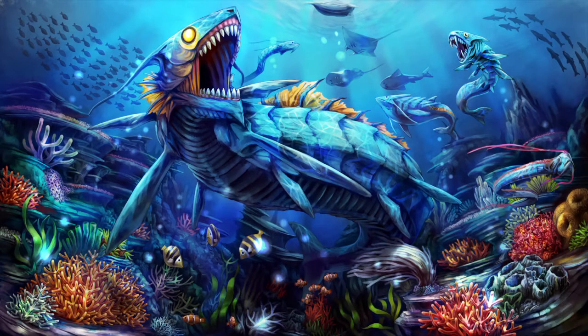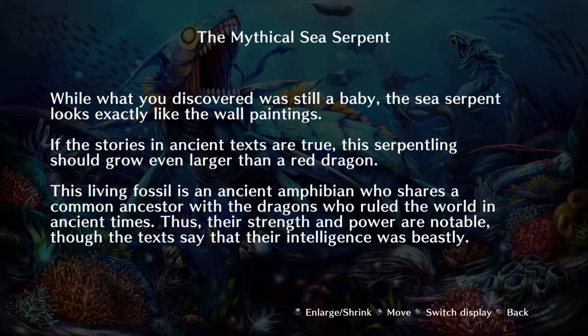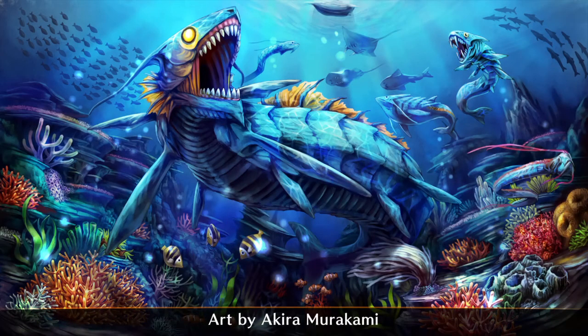The Mystical Sea Serpent — here we go. Wow, that's pretty cool — so that's what that fish looked like when it was big, I guess. Mystical Sea Serpent: you discovered the baby of the sea serpent, which looks exactly like the wall painting. If the stories of ancient texts are true, this grows even larger than the red dragon. Well, thanks for watching — kind of a long video for an art quest, but oh well. Take care, hope you guys liked that, bye bye!